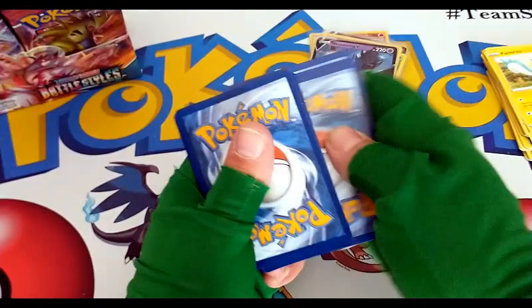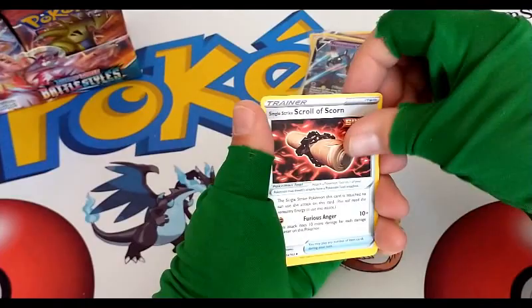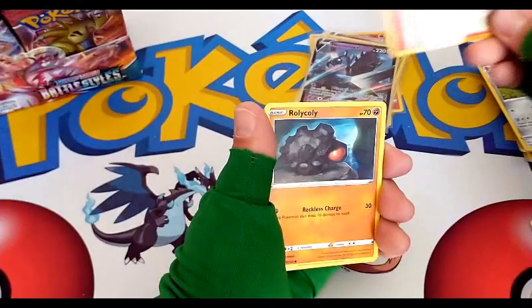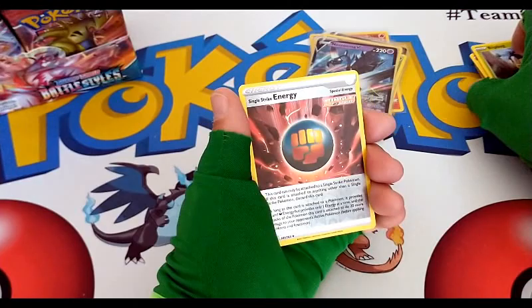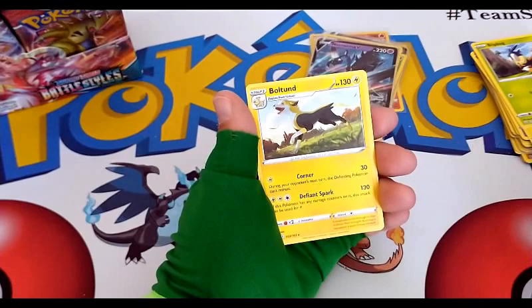Water Energy, B-Sharp, Scroll of Scorn, Single Strike Energy — very nice, I love my special energies. I'm so glad they came back out with some kind of special energies when they got rid of the older ones. Reverse uncommon holo Single Strike Energy and a regular rare Boltund.